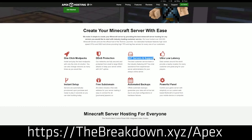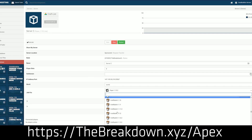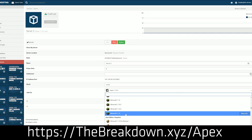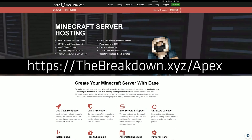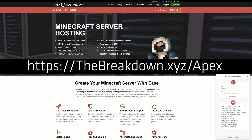Enter some information and boom — your server is set up and running at Minecraft 1.16.4, or any version of Minecraft that you want. It also has full mod pack support with over 130 mod packs and one-click setup at Apex. You can add plugins and mods to your server quickly and easily. On top of that, you have 24/7 support that is absolutely incredible. We actually love and trust Apex so much that we have our own server, play.breakdowncraft.com, on them.